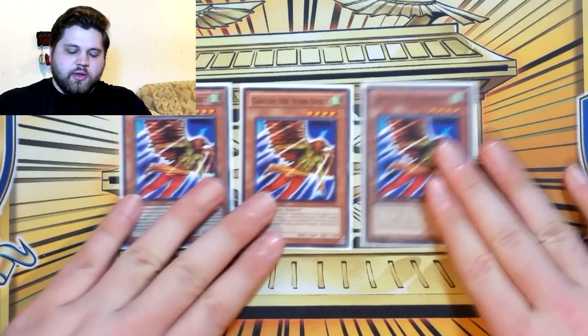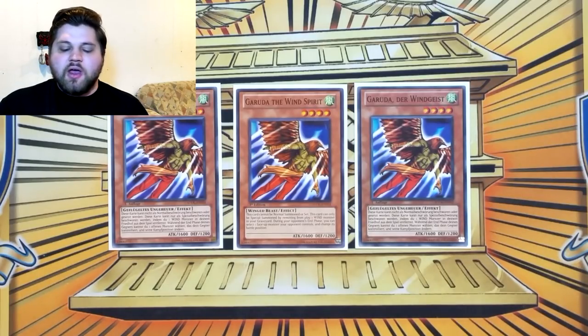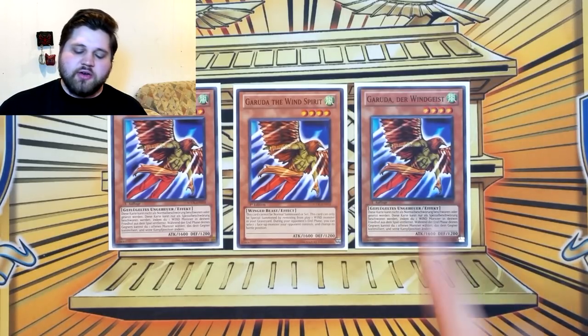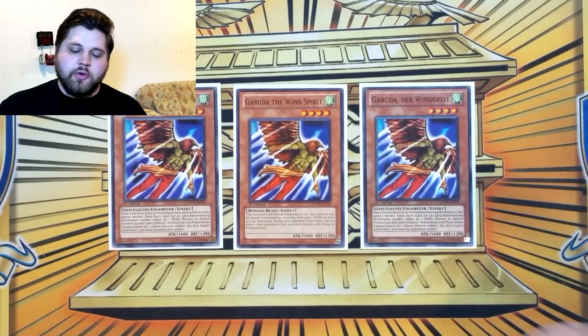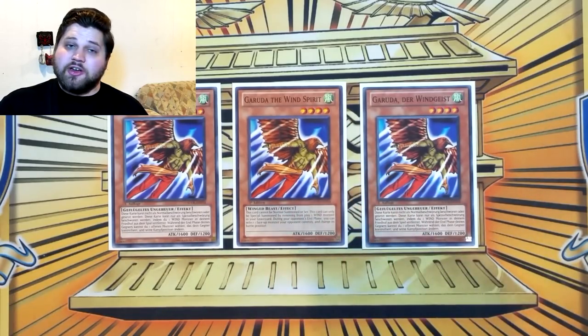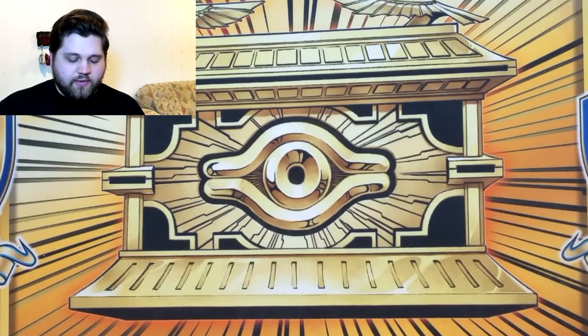Three copies of Garuda the Wind Spirit. This is a fantastic extender because it works with so many cards in the deck. Under normal circumstances it's just a generic level four monster that summons itself. You can Synodus plus Tuner into a Synchro, banish the Synodus for Garuda, then make a Gator with it after you got your Tuner back off of Luen or Vajrayana. But when it shines, it's being used to banish Tempest and get a plus — definitely a three-of worthy card.